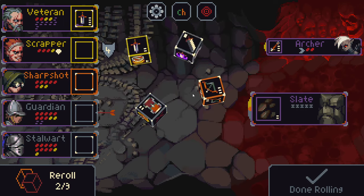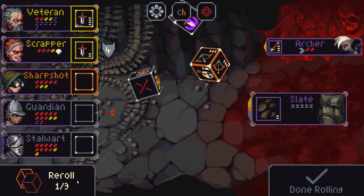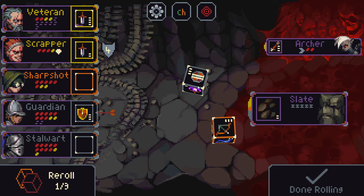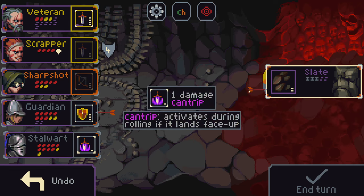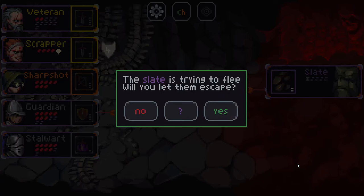We can just kind of hard roll looking for the assassinate side. And if we can't find it, I guess get some cantrips out. They should run away now.